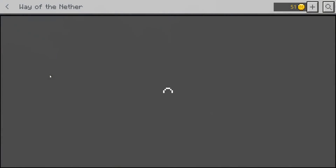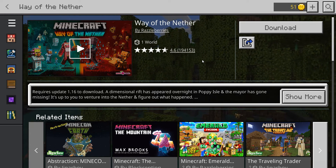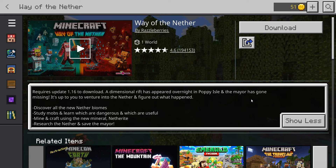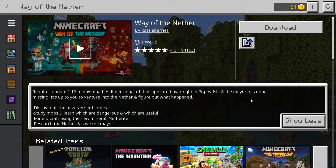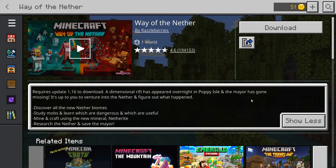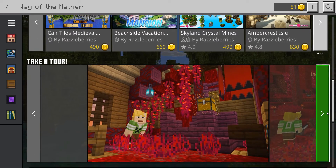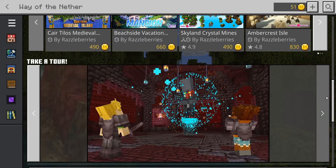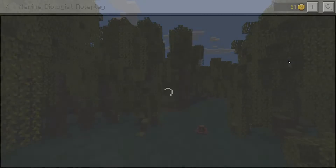The next one we have is Way of the Nether by Razzleberries. It's one world with a 4.6 star rating. Requires update 1.16. A dimensional rift has appeared overnight in Poppy Isle and the mayor has gone missing — it's up to you to adventure into the Nether and figure out what happened. Discover all the new Nether biomes, study mobs, learn which are dangerous and useful, mine and craft using the new mineral Netherite, and save the mayor. The trailer looks really good — it's all about adventuring through the Nether and saving the village.